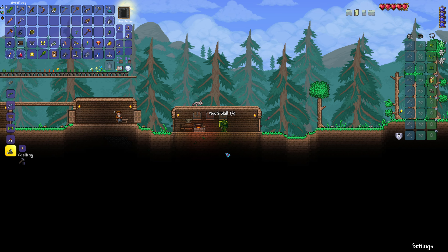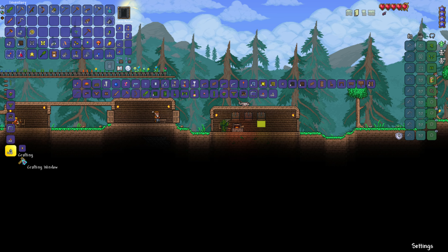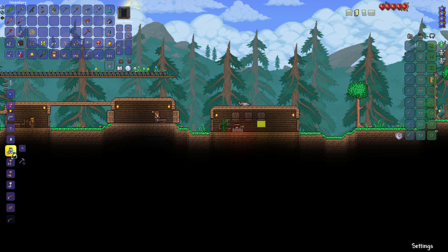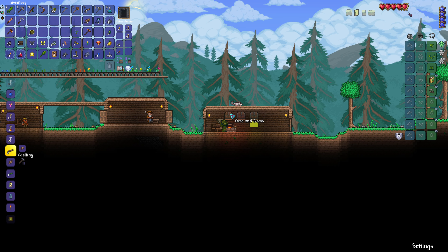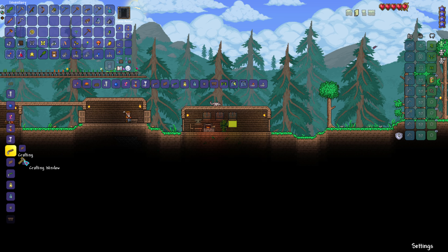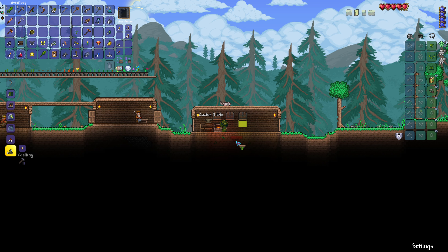Whoa, hold on — are you serious? That's awesome! It looks a bit odd there but it's super cool that I have a glowing wall now. But that's not what I meant to do — head in the game, Blue. Let's make as many bottles as we can. Since this is my plant area for now, I'm going to make a little cactus table — seems fitting right.